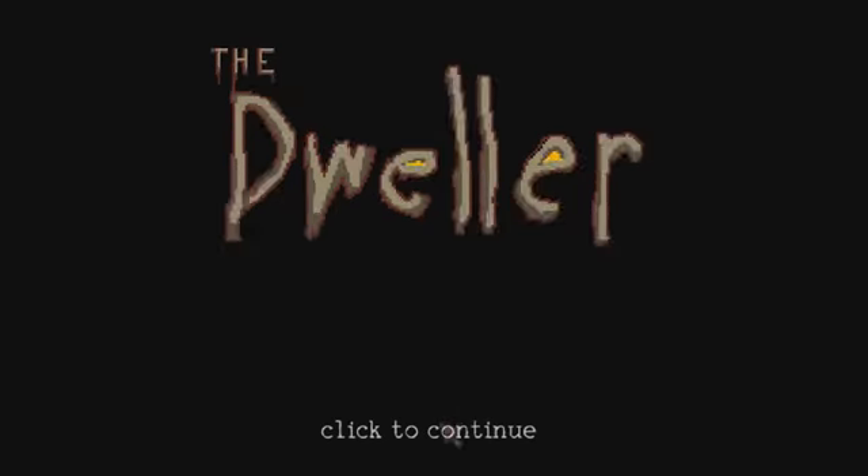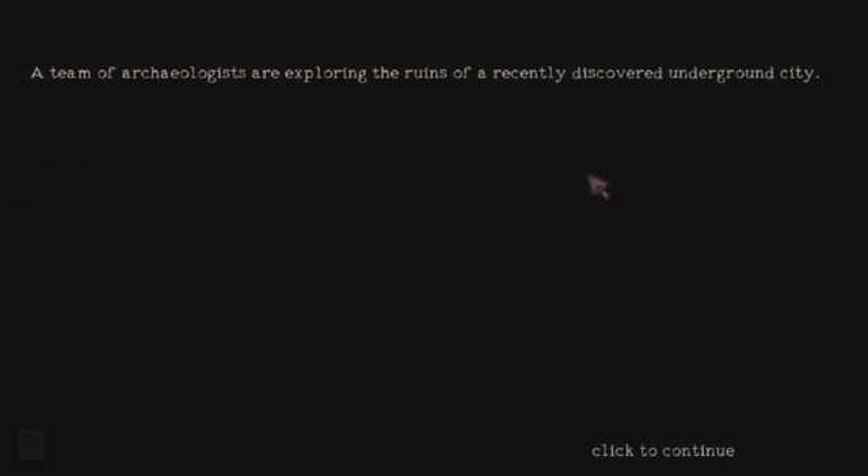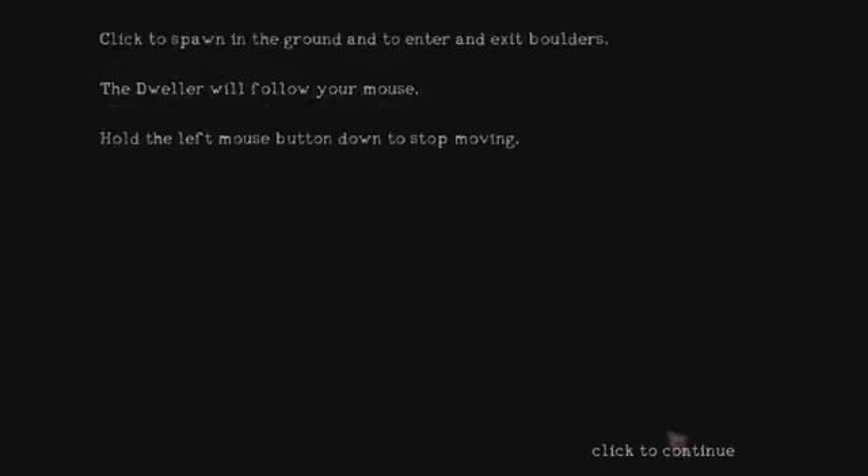I believe it's a platforming game, but I'm not 100% on that, so don't quote me on it. This is in the shape of a creature, I believe. So, a team of archaeologists are exploring the ruins of a recently discovered underground city. Little do they know, they have disturbed a slumbering monster — an ancient earthbound spirit tasked with guarding the permeable dwelling. You are that monster. Destroy the intruders. Oh right, this is the game where you play as, like, the enemy and the villain.